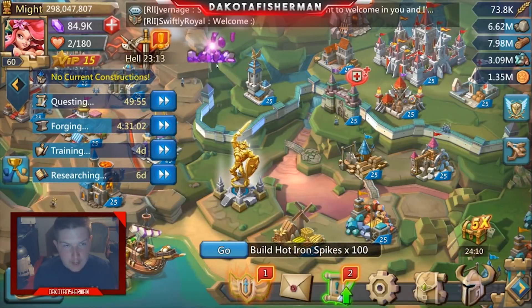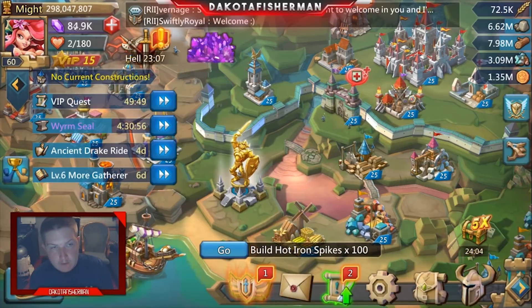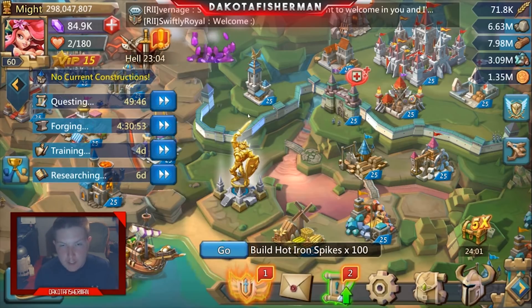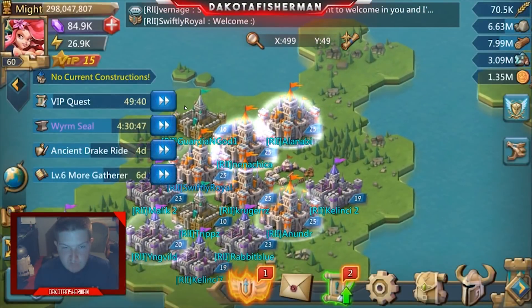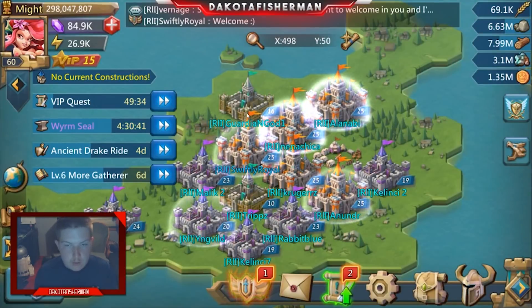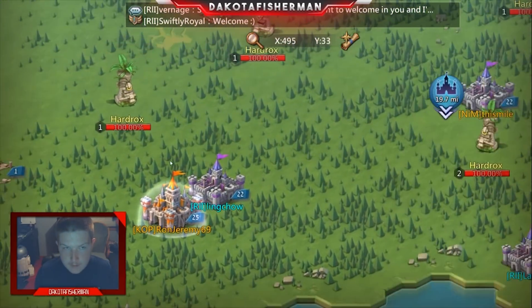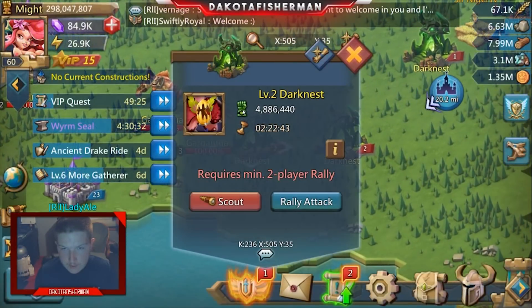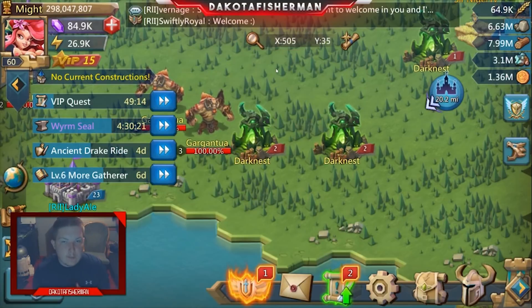Everybody has probably popped a shield and spent a thousand gems a day doing it. But if you're not interested in spending gems and you want something fairly reliable, this strategy is a little bit safer than reinforcing one of your buddies — because when they decide to move or change anything, it's really not good. With a darkness rally, the only thing you have to be careful of is the timer, because once it cancels, that will cancel your rally.